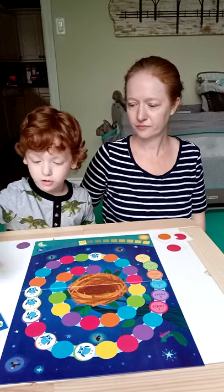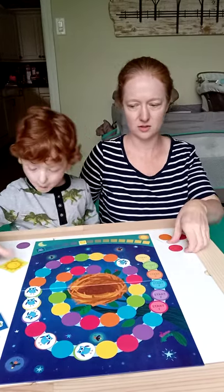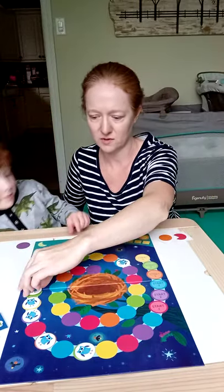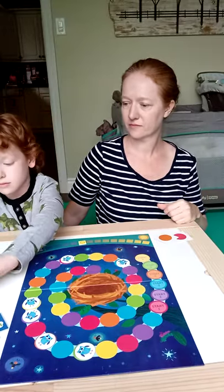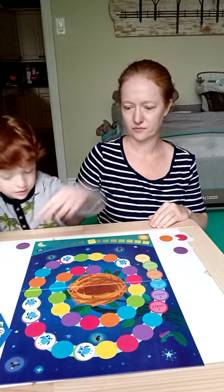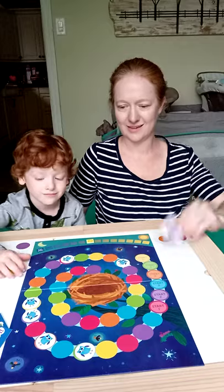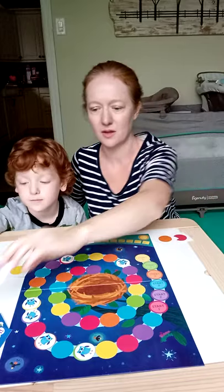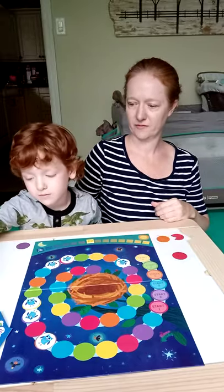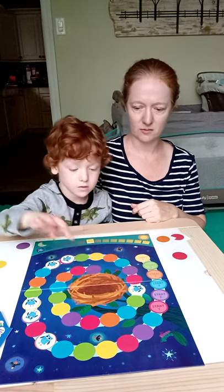One more blue. We're getting closer. I'm going to play red. I have to play my sun. Play my sun. I got yellow. I'm going to do purple and move this one to purple. I'm going to move my yellow. Move to yellow. We're getting closer.